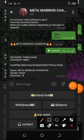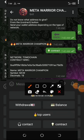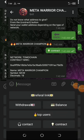Once you do that, click on the contract button — you can see the contract button on my screen. This contract button will give you the contract address, the symbol, and decimals of this token, so you can add them to your Trust Wallet.